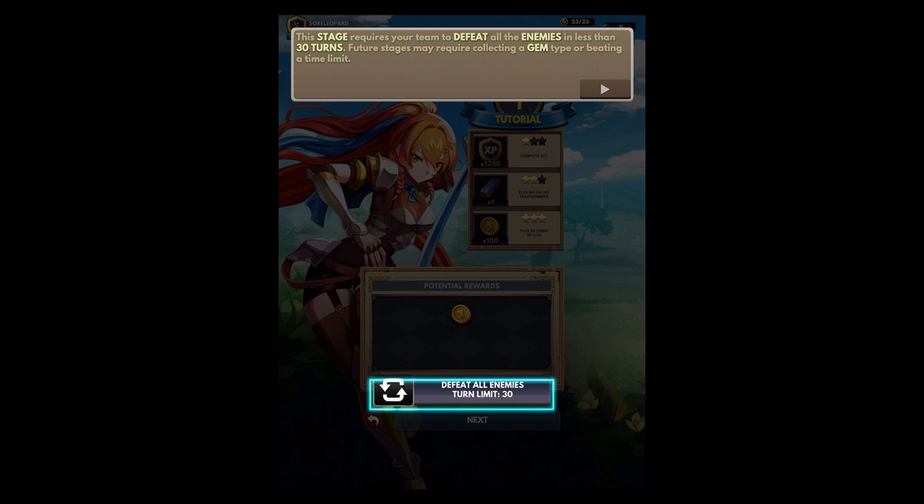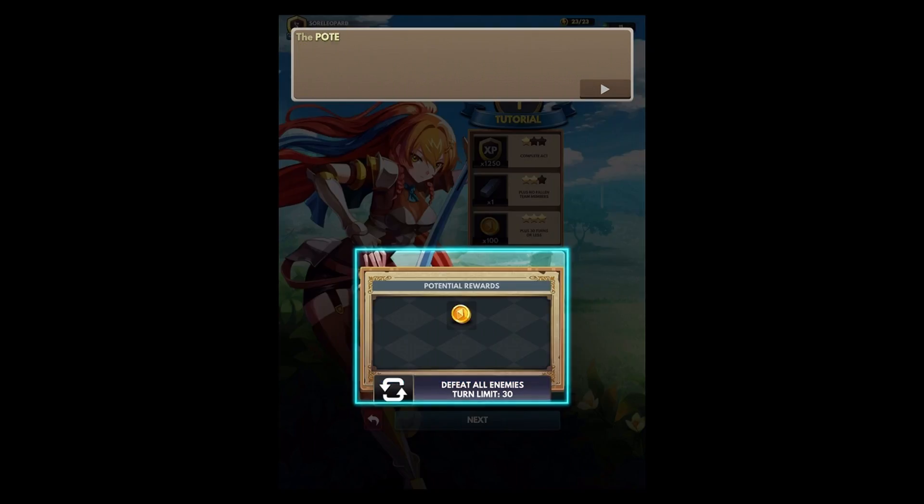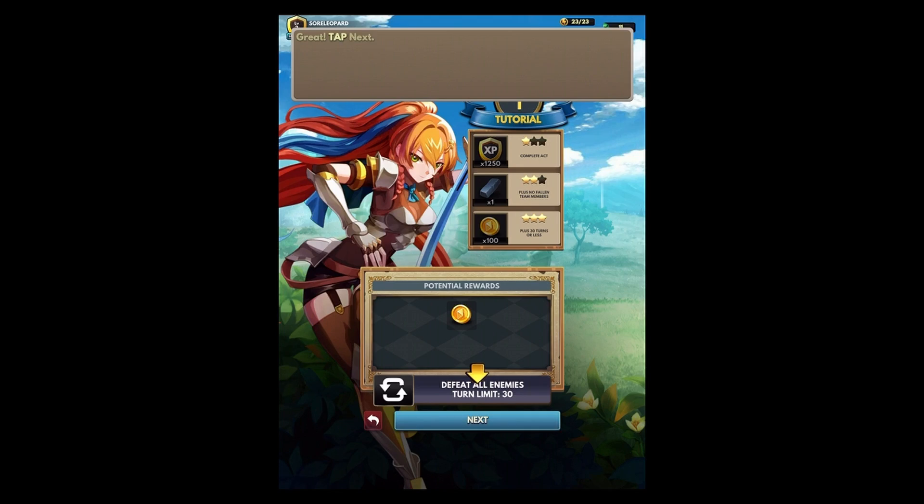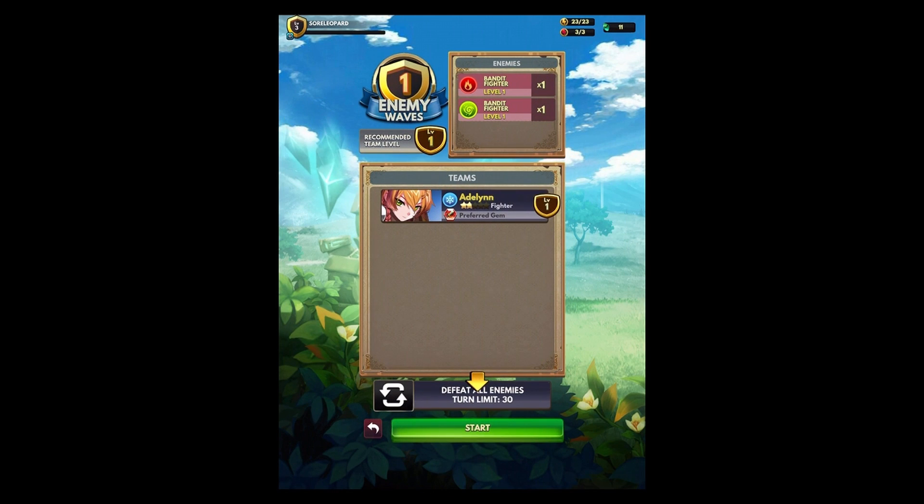Potential rewards — chance to collect each time you successfully complete the stage. Star rewards only happen the first time. We've only got Adolin.